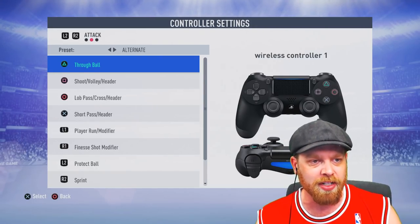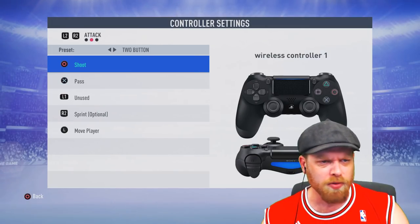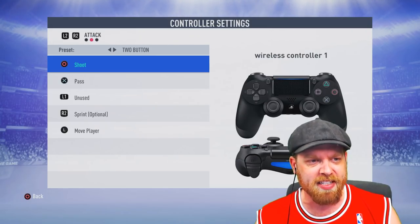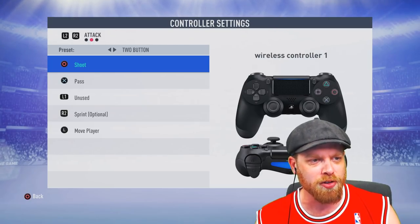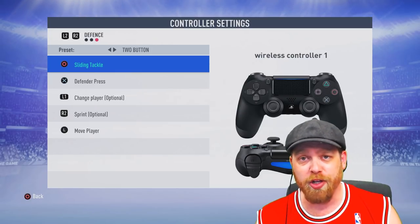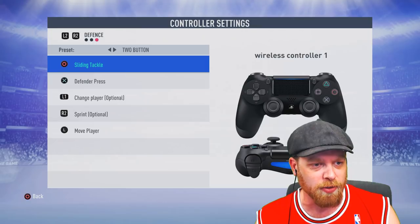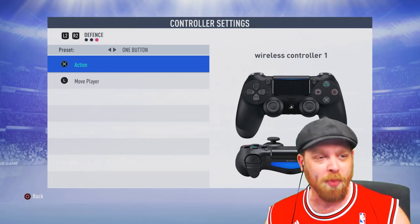You've also got your alternate controls, which sort of matches a Pez-style football. But then there's also this two-button style football, which is a little bit interesting — we could possibly test that one out. If you want that, let me know in the comments section down below. Basically all you've got is shoot, pass and sprint. Defence — you've only got a slide tackle or a defensive press; there's no stand tackle. And that is it. But there's also one-button controls.